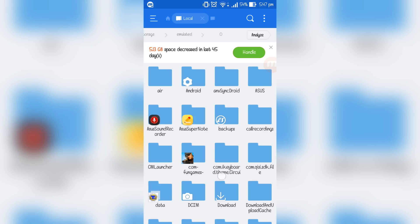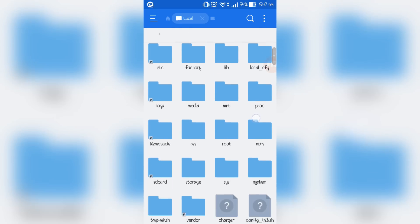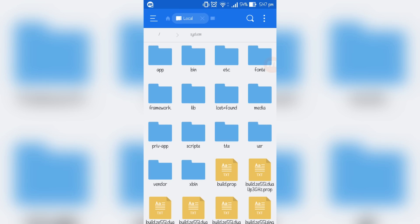Once that's done, go to where it says 'Internal Storage' and click on that. Then go to where it says 'Storage.' You'll see a section here — drag it to the left or right — and where it says the forward slash, click on that. Now we are in the root section of the device.